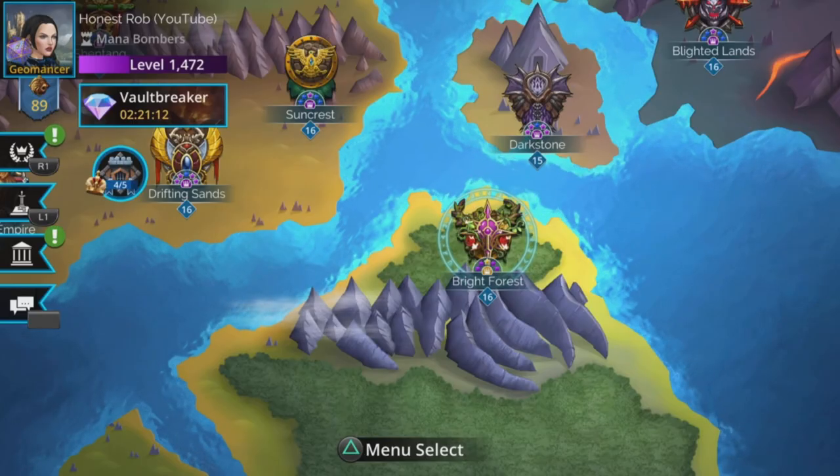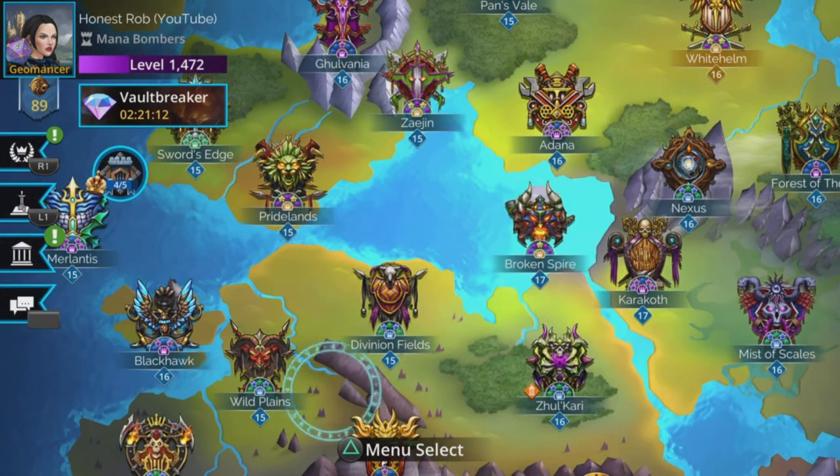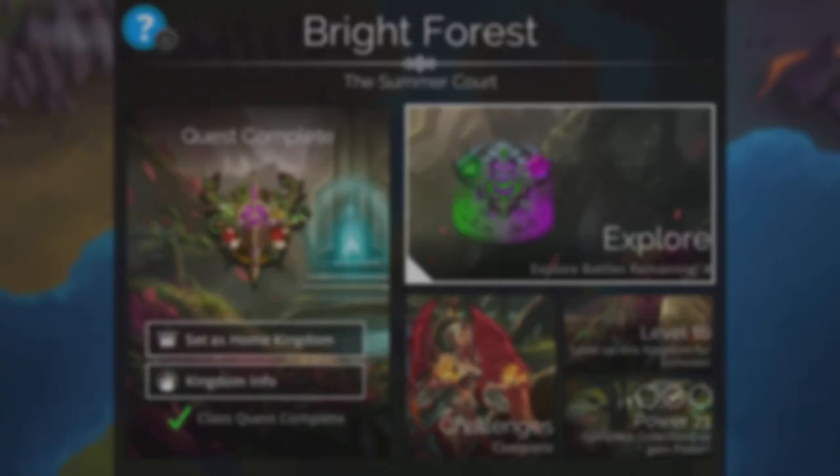For the first stage, you want to pick Bright Forest, Cinnamirage and Wild Plains typically. These contain some of the lowest level troops in the game, and as such, a nice easy win.